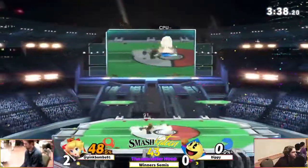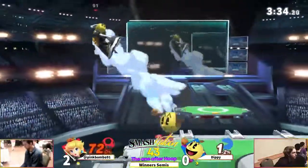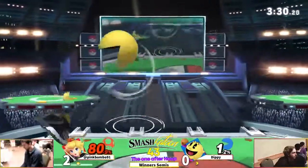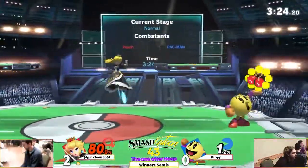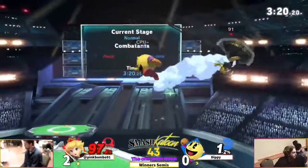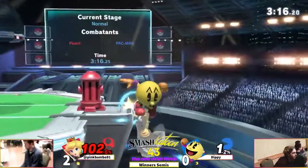Did he pull another bomb? He has another bomb in hand - oh my god, this is ridiculous! That's so much damage on pink. The bomb blew up in his hand - wow, it's pulled to this set! Can we get a third bomb? Catches him with the cherries and he's got a big lead now.